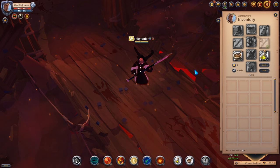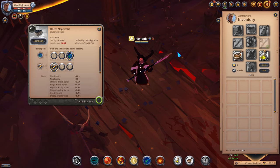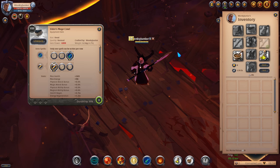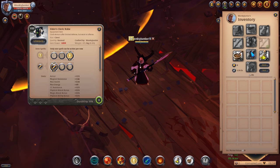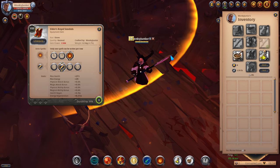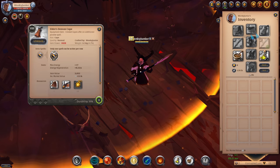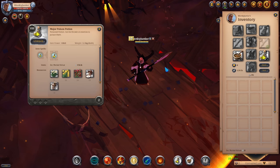Now we have come to the next build, which is the one-shot pike. For the weapon, we go with the Pike and select the 2nd Q, 2nd W, and 4th passive. For the helmet, I pick the Mage Cal and go with the 3rd ability and 1st passive. For chest armor, I get the Cleric Robe and go with the 3rd ability and 1st passive. For shoes, I go with the Royal Sandals and pick the 3rd ability and 2nd passive. For capes, I pick the Demon cape, and for consumables I use the Stew and Poison potions.